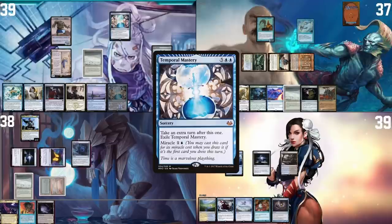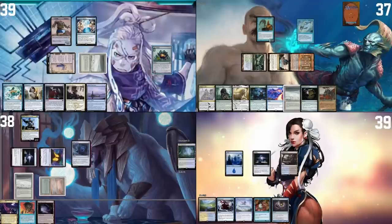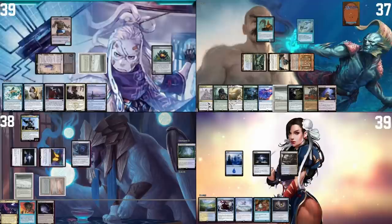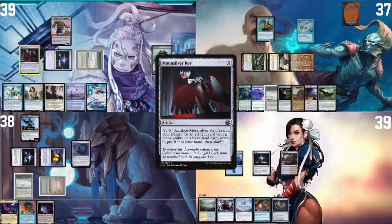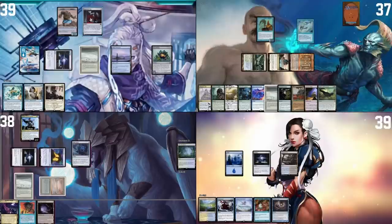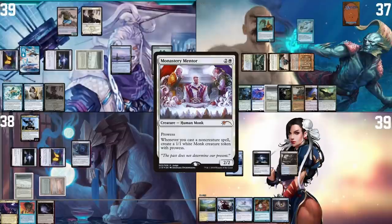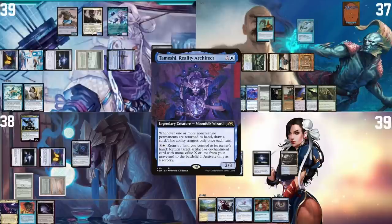Going to my turn — I draw a card and reveal Temporal Mastery, so I take an extra turn. I remove a time counter from Lotus Bloom, sac Urza's Saga to find a Moonsilver Key, tap Sol Ring to cast it, and play Mystic Sanctuary tapped. On my next extra turn, remove another time counter from Lotus Bloom, play an Island, float colorless, sack Moonsilver Key to grab a Mana Crypt and put it into play, then cast Monastery Mentor and my Commander. With that, I pass my second extra turn.